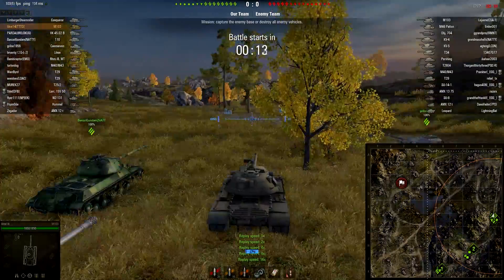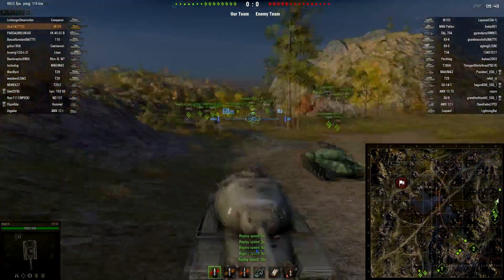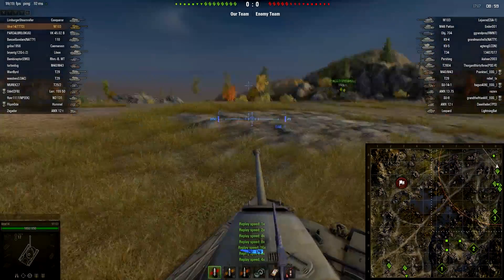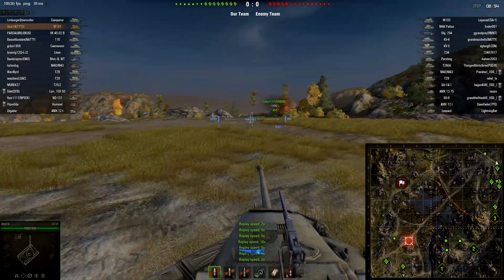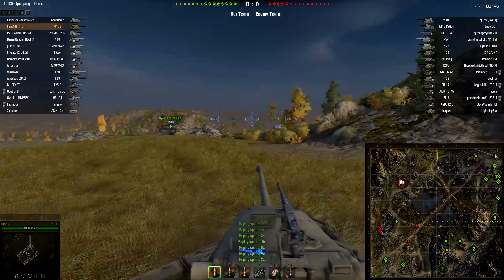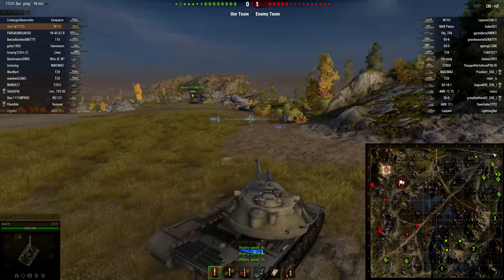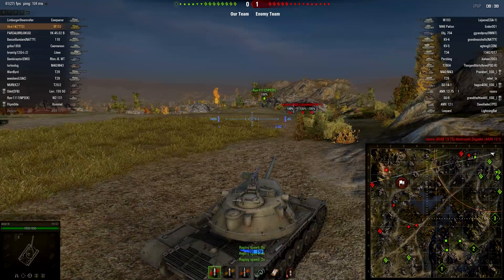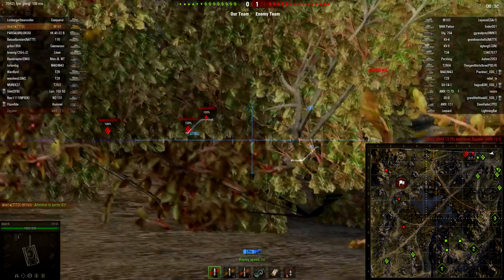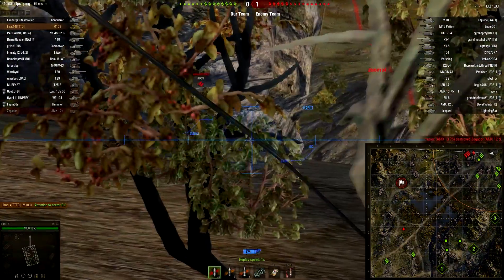I speed it up here so the battle actually starts and I drive up the hill because there's nothing interesting going to happen. A KV-5 popped up there — I forgot he popped up right then. So I drive over here to get in a position to shoot anybody that comes up the hill, conscious that artillery could actually hit me, so I'm going to stay on top of that.